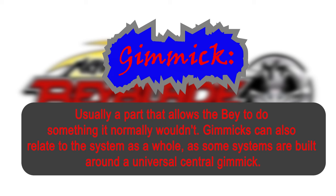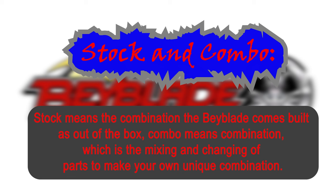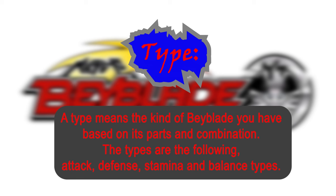Gimmicks can also relate to the system as a whole, as some systems are built around a universal central gimmick — such as the Beyblade Burst Dynamite bays all having two modes of being low attacking and high attacking. The next term is stock and combo. Stock means the combination that the Beyblade comes built right out of the box, and combo means combination — the mixing and changing of parts to make your own unique combination. The next term is type — a type basically means the kind of Beyblade you have based on its parts and combinations. The types are: attack, defense, stamina, and balance.